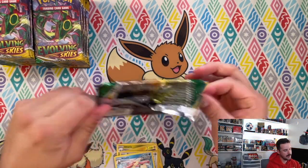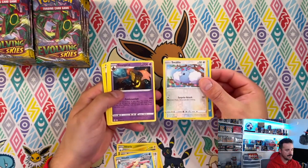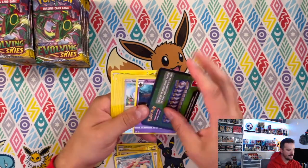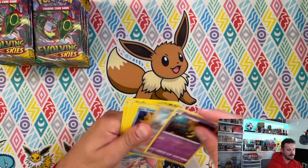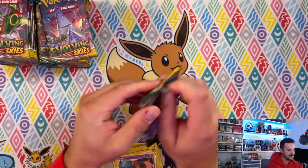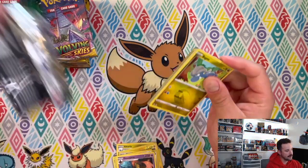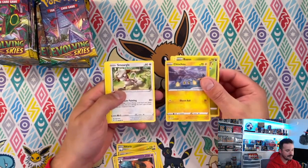Three packs in and nothing yet, but that just means we've got some fire waiting for us. Got a Goregeist and a code card — in break mode, gotta hide the codes for those on breaks. We ship out all the code cards on breaks if you guys aren't aware.